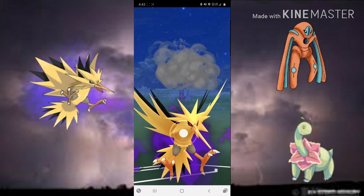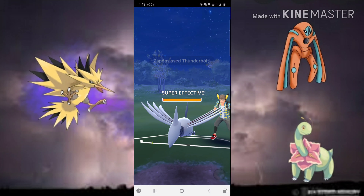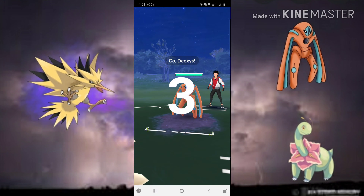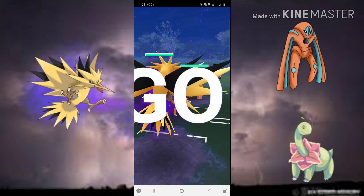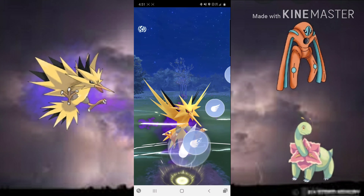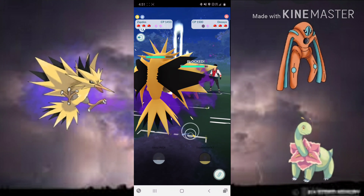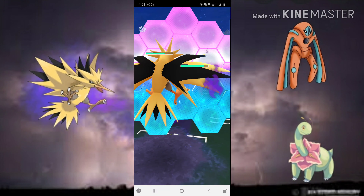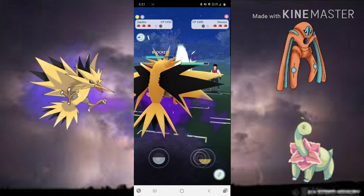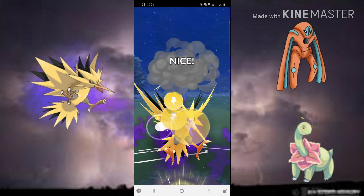Very close game. Skarmory comes in and we almost one-shot it with Thunderbolt — Thundershock finishes it off. Very close. Now we lead against a Deoxys Defense. It has Rock Slide which is not good for us. We get to a Drill Peck and go for it to see if they shield — they do. The best thing to do is charge energy after giving up one shield and then switch into our own Deoxys Defense to mirror. We charge up to a Thunderbolt and go for it.